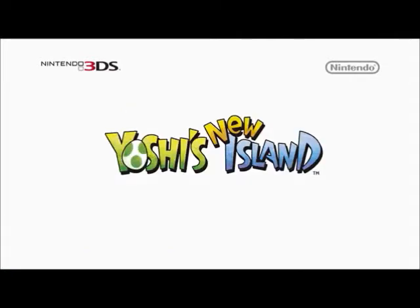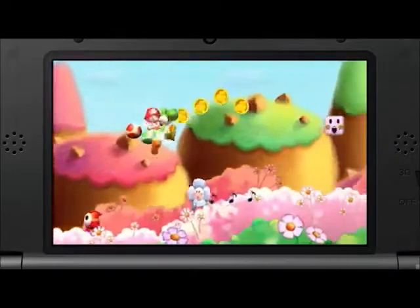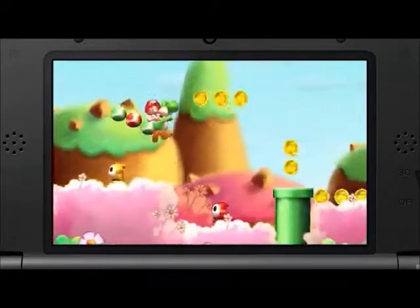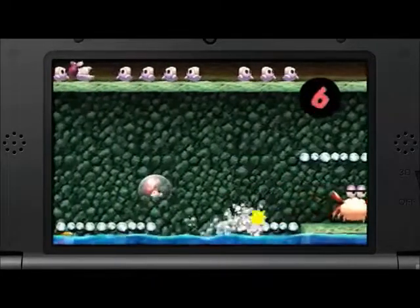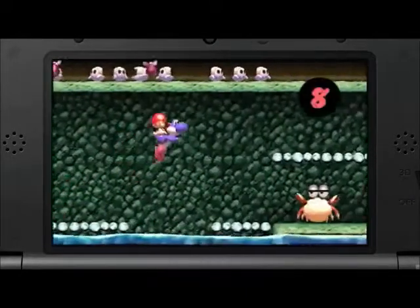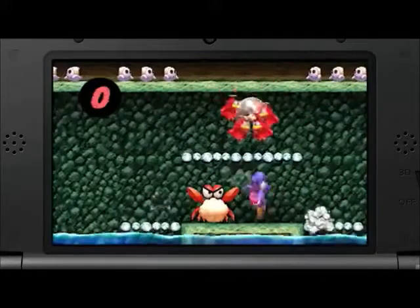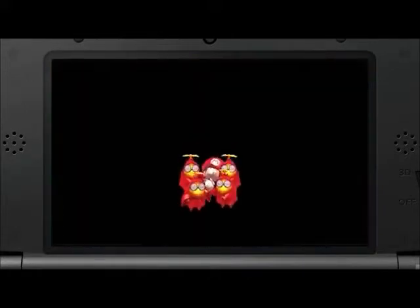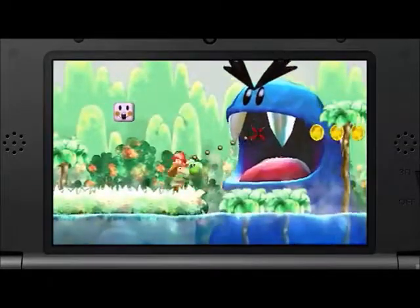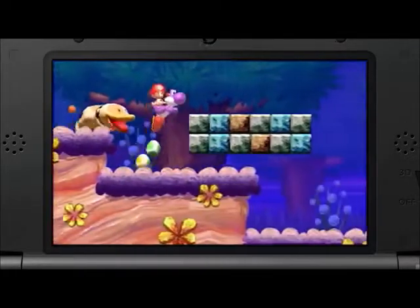Next up is Yoshi's New Island. As Yoshi advances through each stage, he carries Baby Mario on his back. But when Yoshi is attacked by enemies, Baby Mario gets caught inside a bubble and becomes separated, causing a timer to start counting down. If the timer hits zero, Yoshi will fail his mission. So it's up to Yoshi to protect Baby Mario. Unlike in traditional Mario platformers, Yoshi's stages do not have a set time limit, so you can take your time exploring.